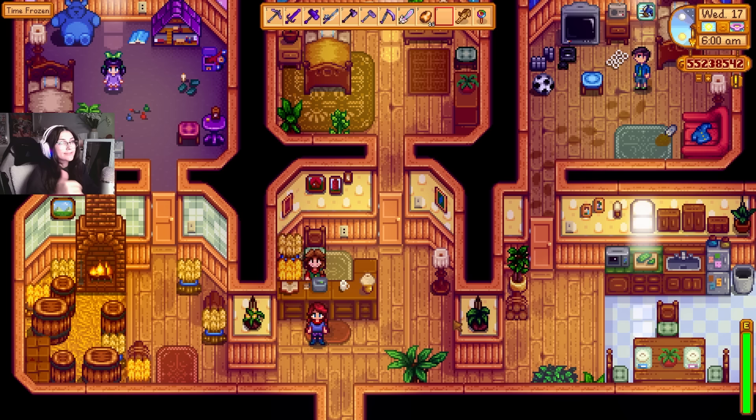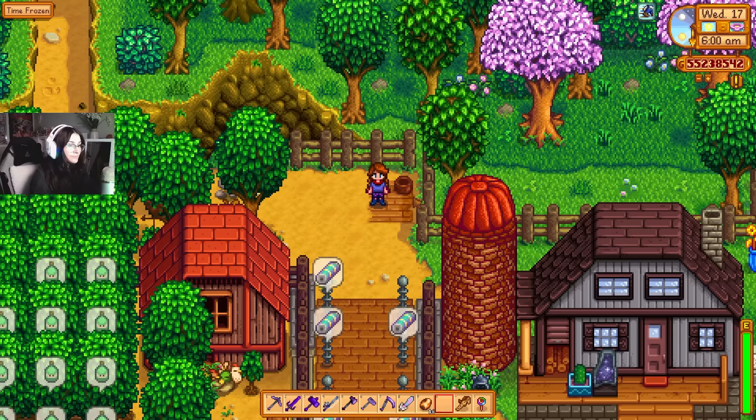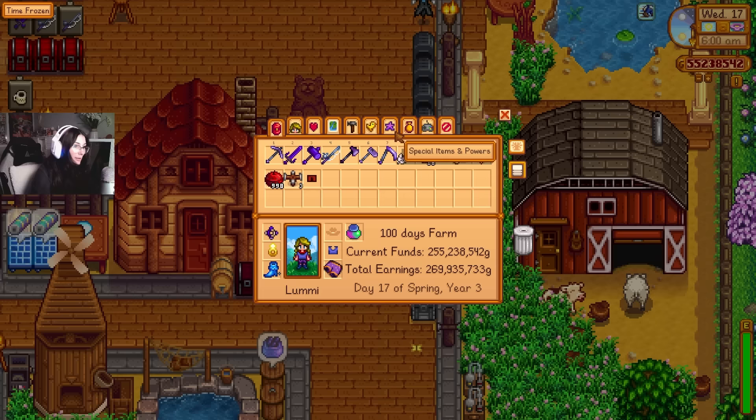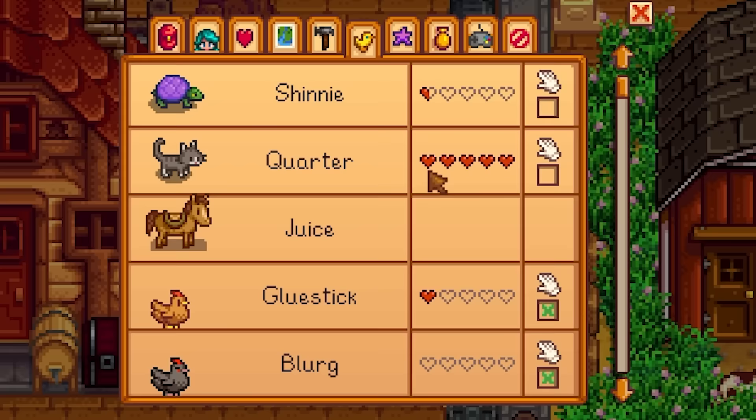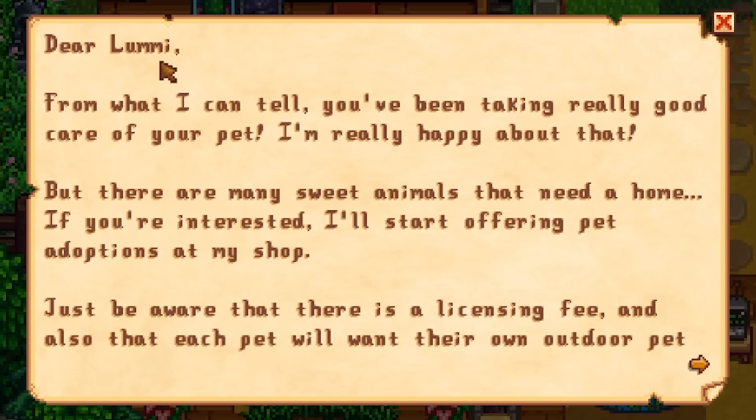I believe this only happens if you have already reached full hearts with your pet. So in previous times, after you spent a lot of time watering the pet bowl and giving your pet some love in the morning, you would get a little notification at the bottom that says 'blank loves you,' whatever your pet's name was. But now you can just simply keep track of it. We got Quarter over here at full hearts, and once you reach full hearts, you get this letter in the mail from Marnie that says: 'Dear Lumi, from what I can tell, you've been taking really good care of your pet. I'm really happy about that, but there are many sweet animals that need a home. If you're interested, I'll start offering pet options at my shop.'